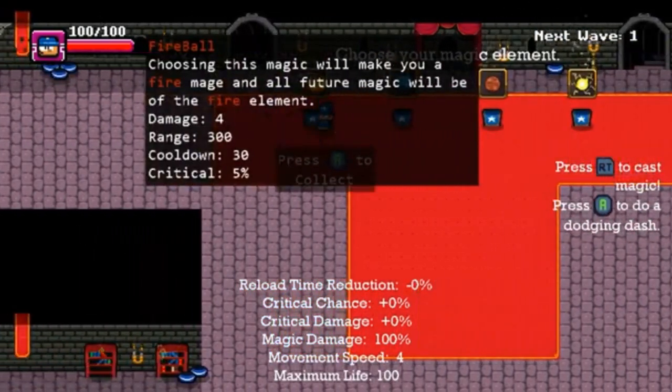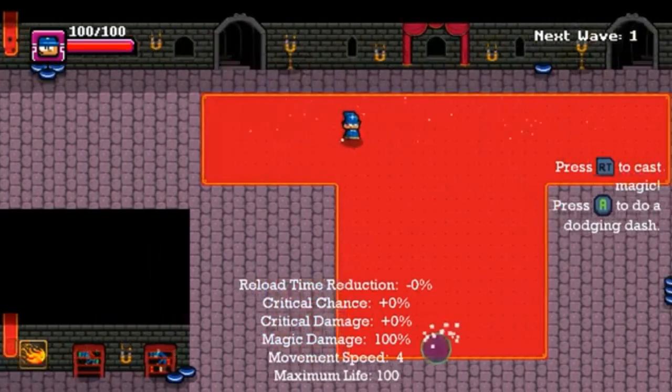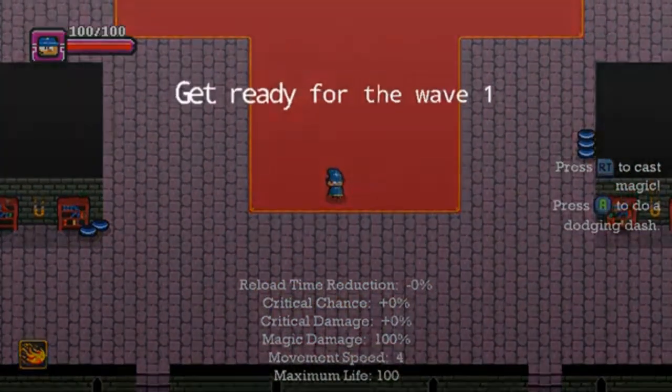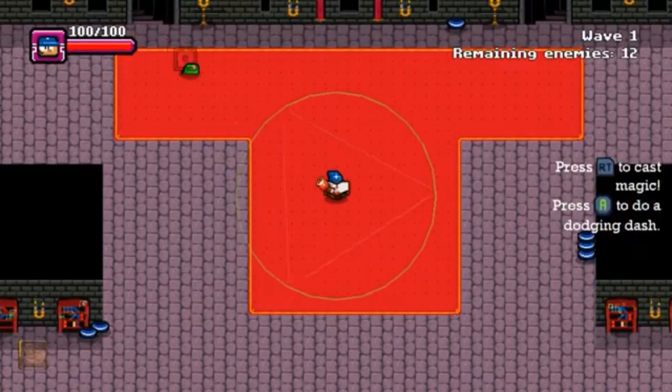For the last element — the one all the way on the right side, the yellow one — you do not have to complete that to get the achievements, but you can play as it for fun. All you pretty much do is choose an upgrade after each wave, then go down and start the wave, and the enemies will spawn.